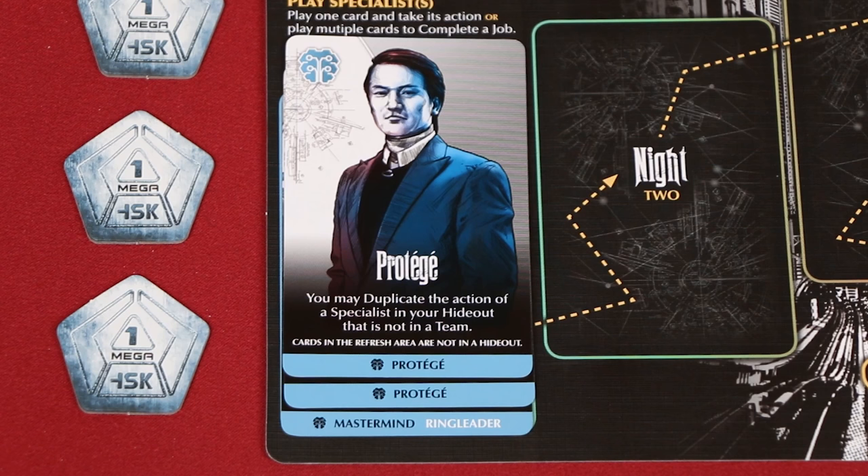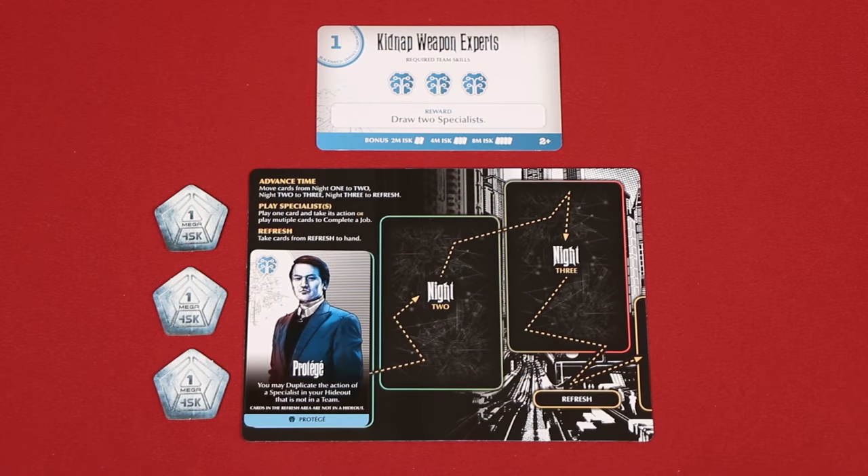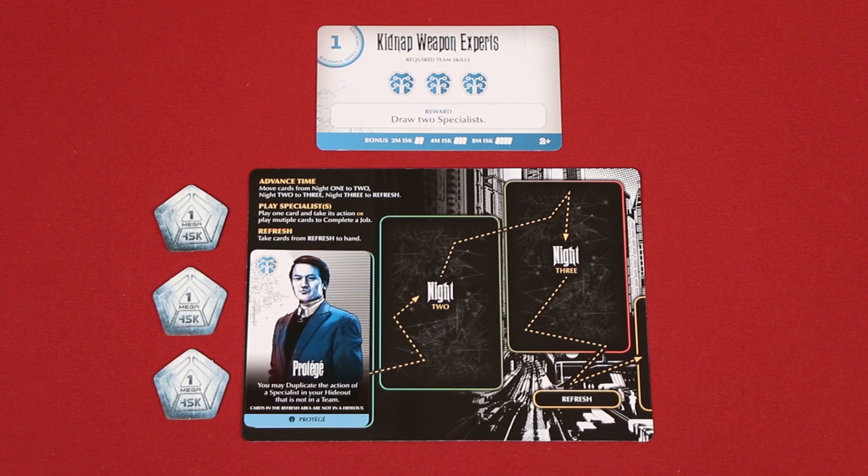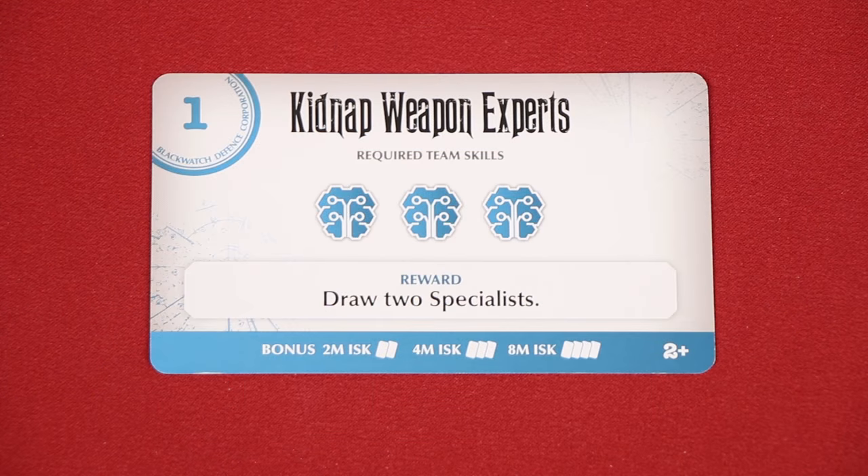This can be helpful as certain abilities can interact with cards in a team. That said, none of the abilities on the specialists used in a team are resolved when they are played as a group. Abilities are only resolved in capers, where specialists are played on their own. It's important to note that specialists do not gain their effects when participating in a job, only when completing a caper.